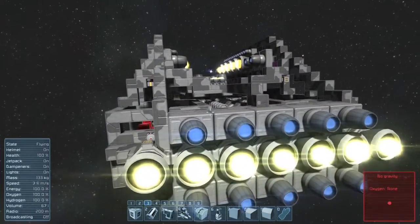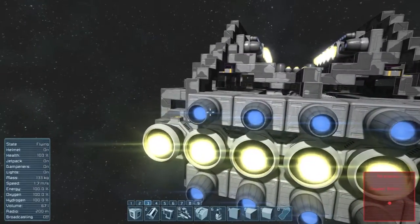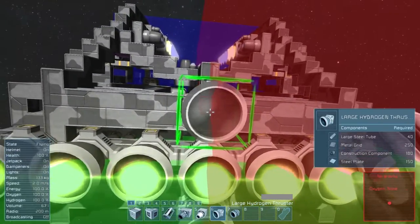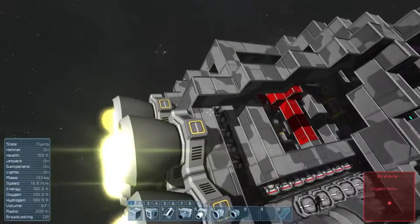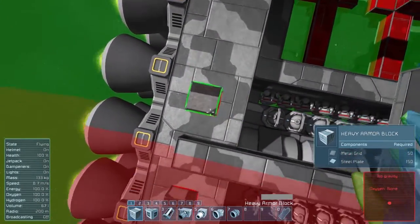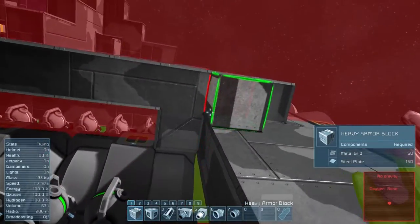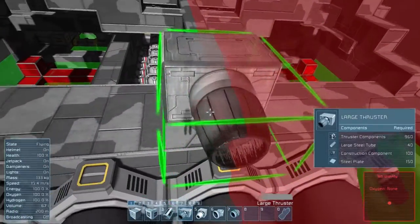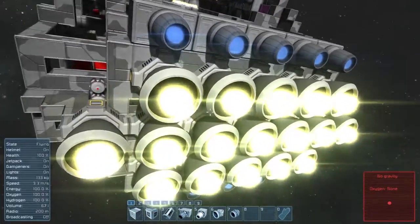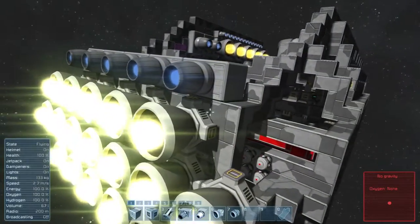Now do I want more hydrogens or more ions? I think what I will do is swap these to hydrogens and then add some ions up here that are a little further back. Let's make sure I don't break anything here, because this is a ship now — so I could accidentally split it, and that would be unpleasant. So then we can add some ions like this. There are so many hydrogen thrusters and it is so incredibly bright. It does look weird too with the armor like that.